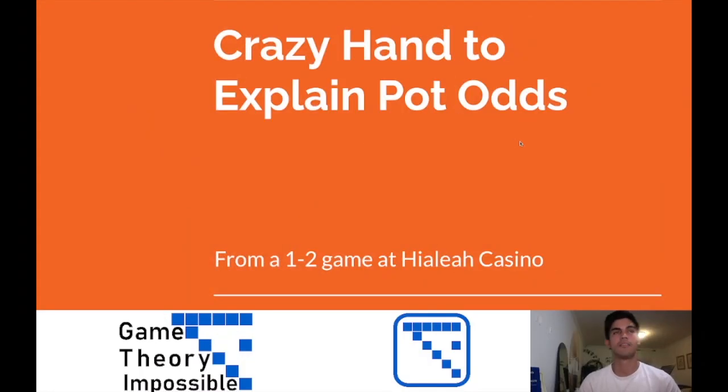This crazy hand used to explain Pot Odds comes from a one-dollar, two-dollar game at the Hialeah Casino in Miami — one of my favorite places to play. It lets you buy in for 150 big blinds, and the games get wild. There's a lot of action, people ship stacks around often. Of course, like any one-dollar, two-dollar table, there will be plenty of people buying in pretty short, but they'll still give you quite a bit of action, making it a really great game.